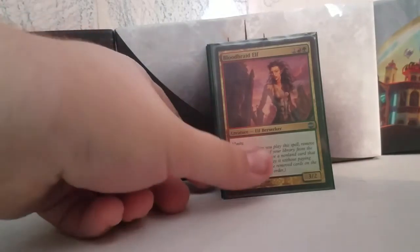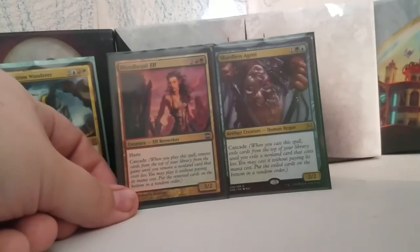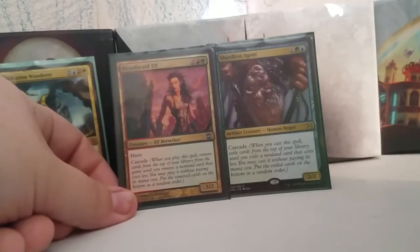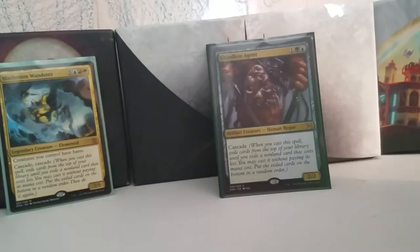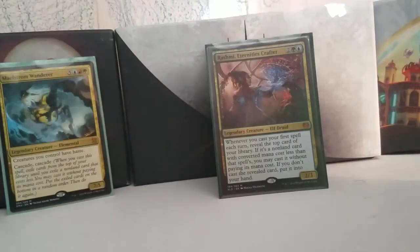We also have a Bloodbraid Elf and a Shardless Agent — little things that cascade just for the fun of it, really. They don't affect the board state all that much; they're sort of inconsequential creatures. But they have that cascade, and most of the time off of Shardless Agent you're going to get a Signet. Bloodbraid Elf is usually going to ramp you or something like that.